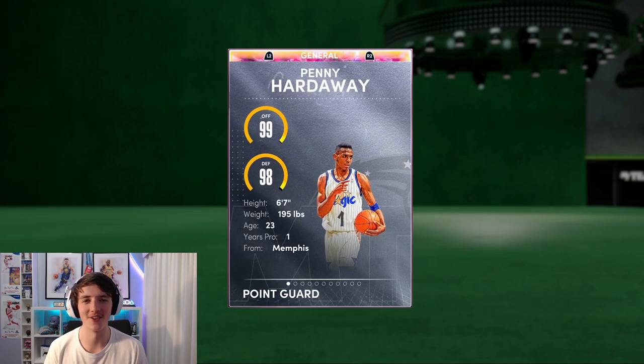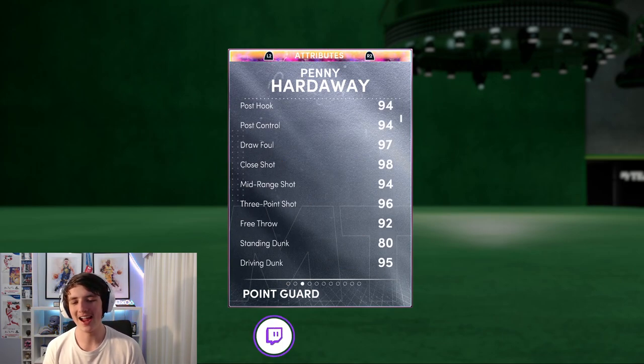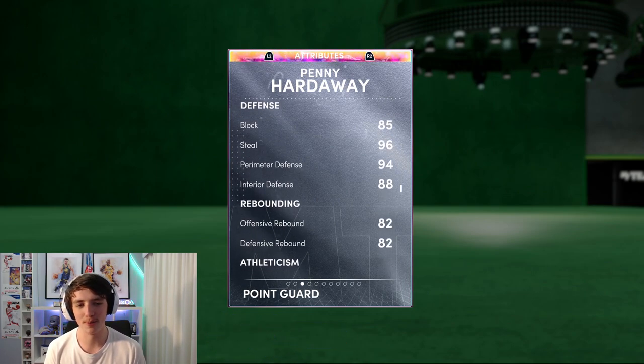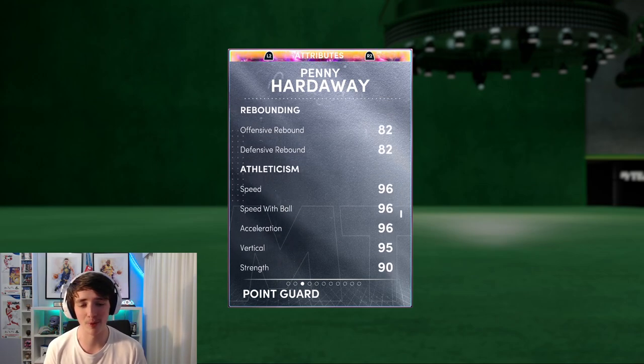Very excited about this card. It is a point guard that is 6'7", very tall for a point guard position. A 96 3-ball, 95 driver dunk, 88 ball handle — he can carry a slide behind the back — 85 block, 96 steal and a 94 perimeter defense. He does have clamps as well, but we'll get into those later.